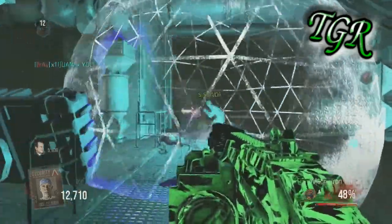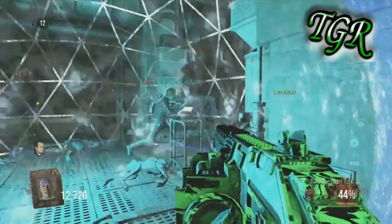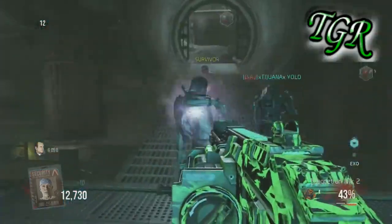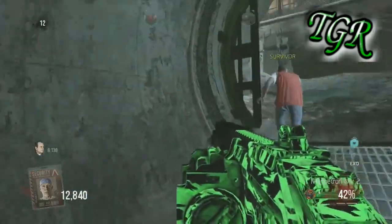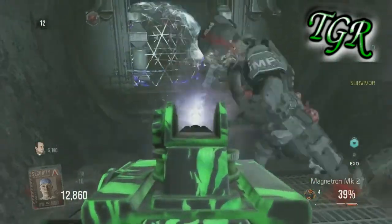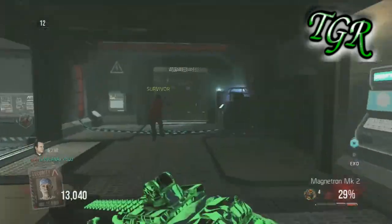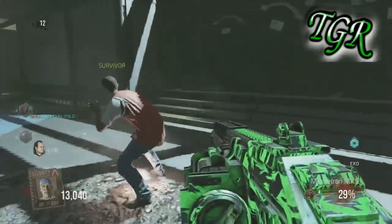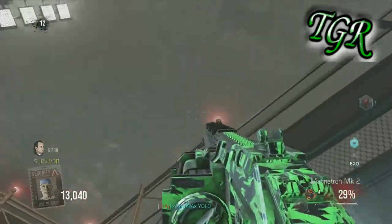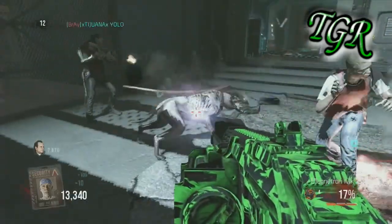Even if you get it to Mark 20 or Mark 25, it's still not that great of a wonder weapon — it's just good for getting out of sticky situations in my opinion. You can also still get the CELL 3 on this map, which wasn't a great wonder weapon either. Hopefully in the next map they'll have a much better wonder weapon, since the first two have been quite poor. The Magnetron Microwave Gun is basically a worse version of the Paralyzer from Black Ops 2's Buried, apart from the fact that you can't fly with it.